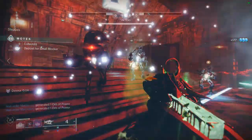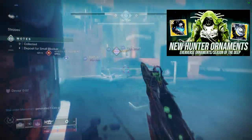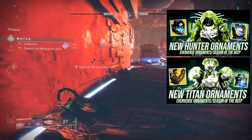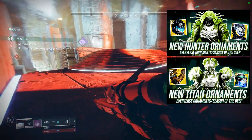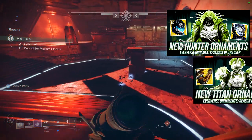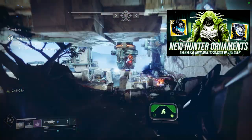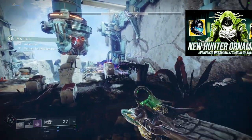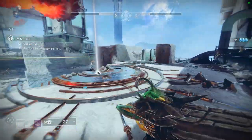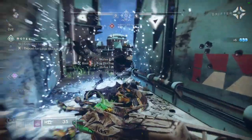Hunters and Titans, you guys already got yours. Hunters, I think a lot of the pieces are good and the example sets are also fire. Titans, unfortunately one of the pieces I'm not the biggest fan of, and the other one is super cool — it's just unfortunate that the exotic is forever scarred with the notion that it's trash, even though this season it got a pretty good buff. Let me know what you guys think about the exotics for the Hunters, Titans, and Warlocks. But other than that, let's get into it.